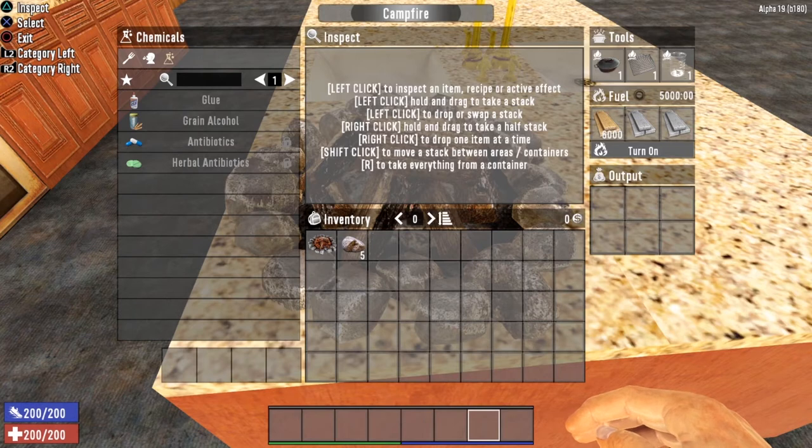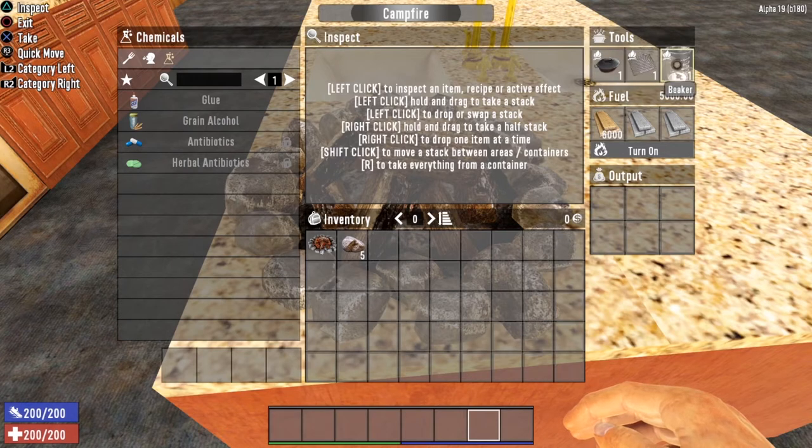The campfire does require fuel in order to use. You can throw pretty much anything that's flammable in one of these three slots in order to utilize the campfire. There are also three special items that you will want to be on the lookout for in order to maximize the recipes available at the campfire. You want to find yourself a cooking pot, a cooking grill, and a beaker. There are several campfire recipes that require these tools in order to craft.